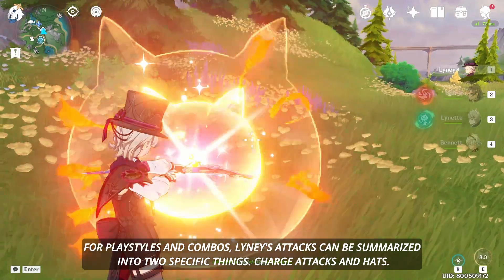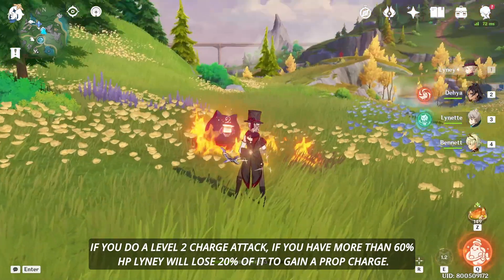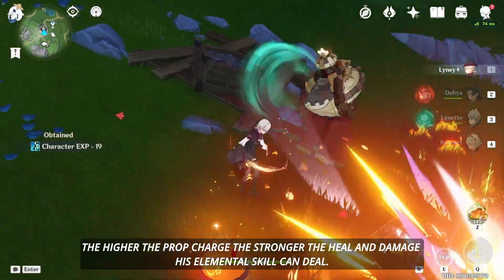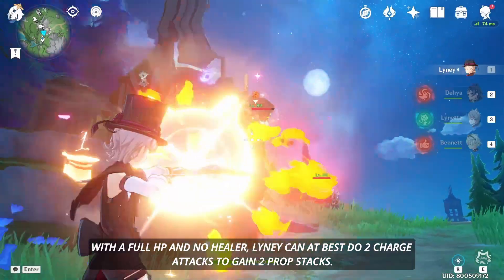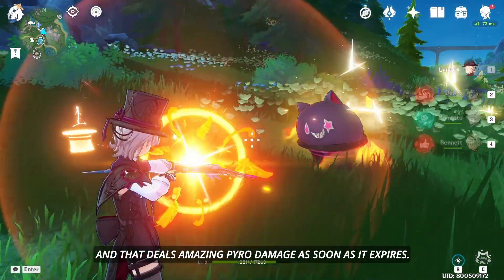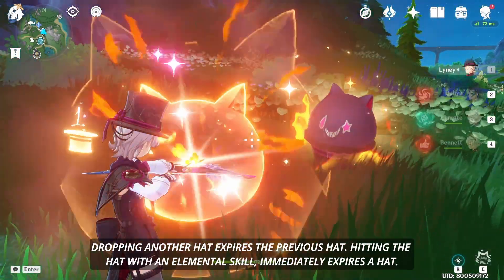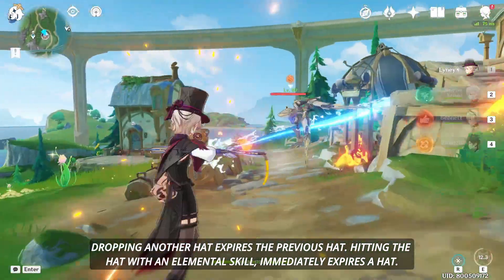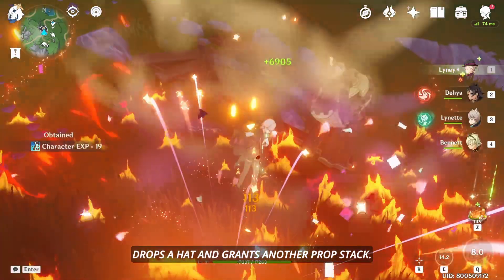For playstyle and combos, Linny's attacks can be summarized into two things: charge attacks and hats. If you do a level 2 charge attack and you have more than 60% HP, Linny will lose 20% of it to gain a prop charge — that's the number beside him that shows up. The higher the prop charge, the stronger the heal and damage his elemental skill can deal. With full HP and no healer, Linny can at best do two charge attacks to gain two prop stacks. Doing a level 2 charge attack also drops a hat, and that deals amazing Pyro damage as soon as it expires. If you have no constellations, you can have at most one hat in the field; dropping another hat expires the previous one. Hitting the hat with an elemental skill immediately expires it. His burst turns Linny into a giant cat-in-a-hat, and at the end of the duration or if manually cancelled, drops a hat and grants another prop stack.